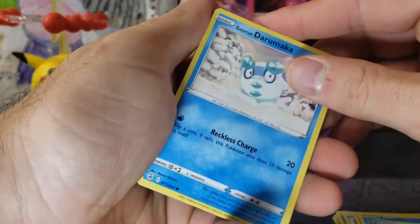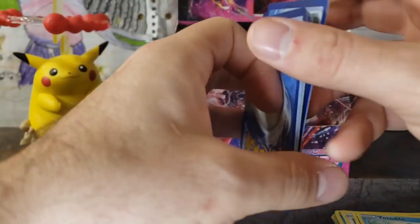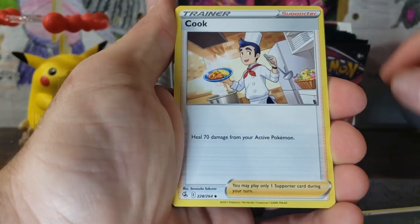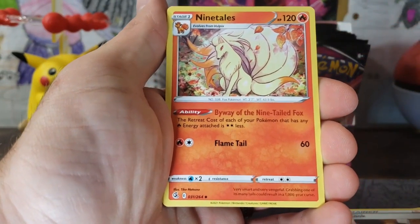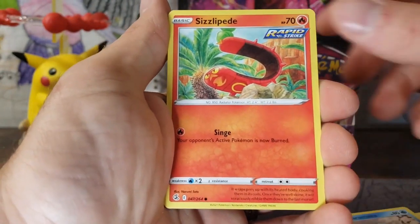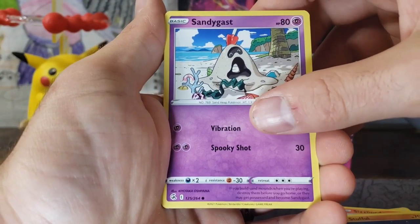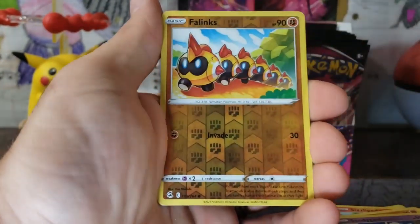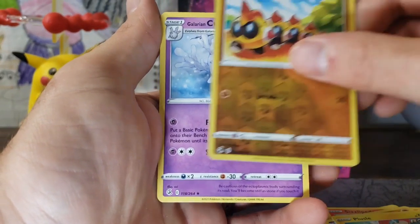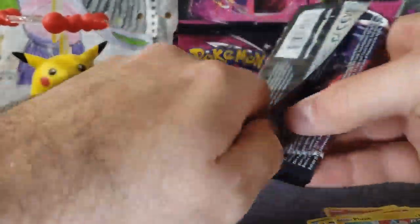We've got our Steel Energy. Cook, Ninetales — stunning looking card — Farewell Bell item card, Darumaka, Sizzlipede, Stufful, Sandygast, Plusle, and a Cursola Regular Rare. Zero for four. We've got our Mew Pack Art.